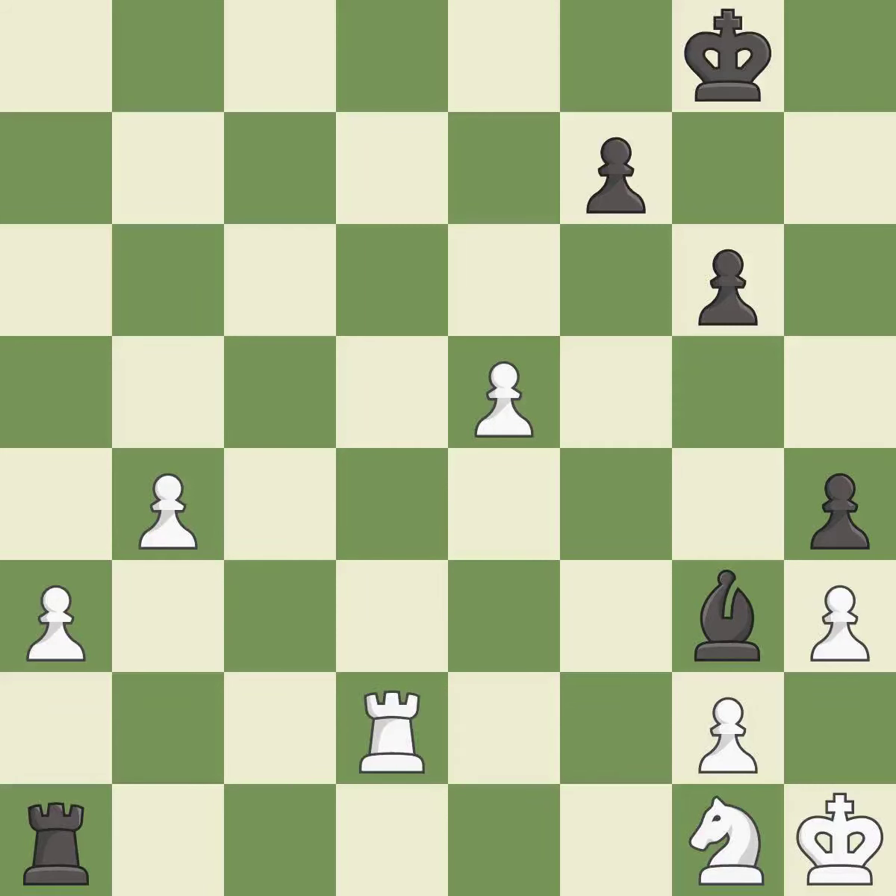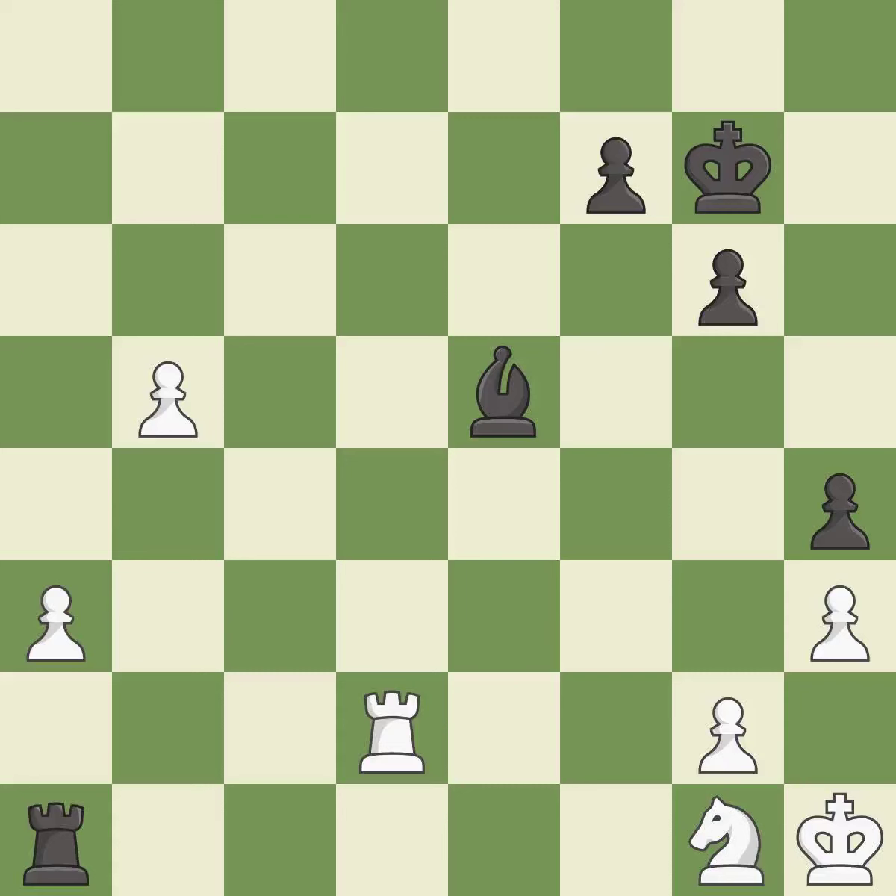This overlooks an opportunity to defend a pawn that was under attack — it is a miss. An active king is critical in the endgame and getting it off the back rank is the first step — it is good. This pushes a passed pawn — it is best. That was a free pawn — it is best. The passed pawn moves towards its goal — it is best.